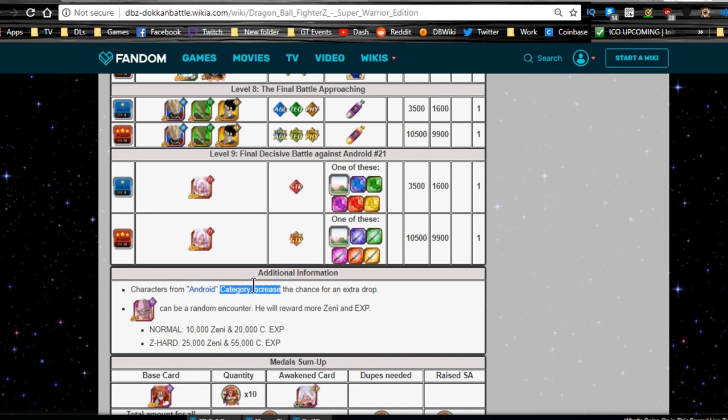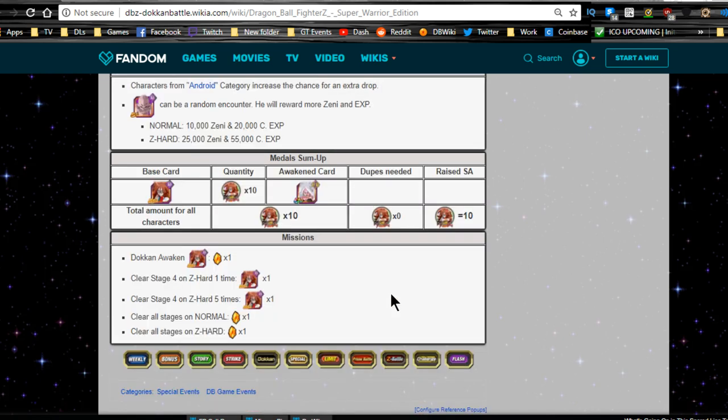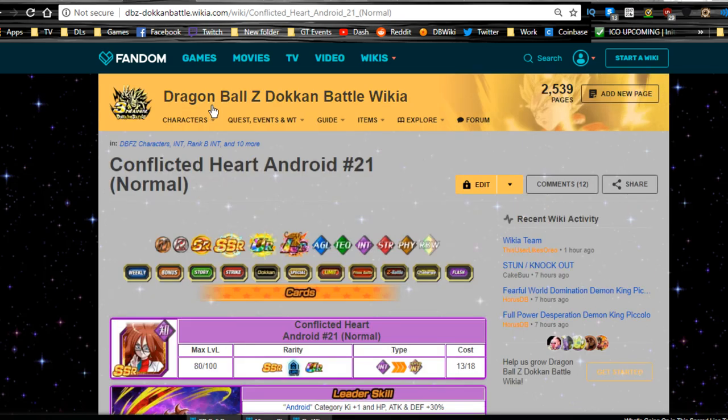Android category characters increase the chance of extra drops, so bring your Android category teams. You can have a clone Kid Buu as a random encounter - he rewards more Zenny and experience points. Normal is 10,000 Zenny and 20,000 experience; Z Hard is 25,000 Zenny and 55 experience, which isn't that great. The base card is Android 21 - you need 10 of her metals in order to awaken her. You get one dragon stone for clearing stage four, and two more for clearing all stages on Z Hard.